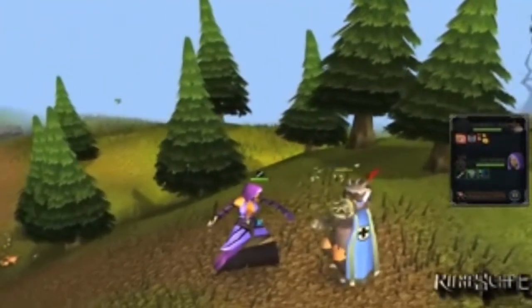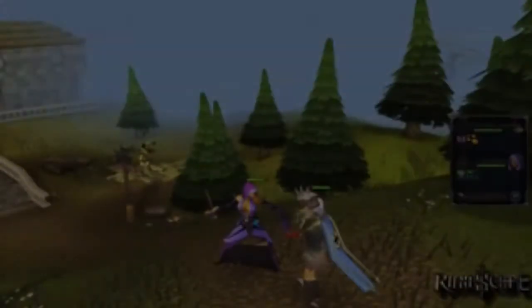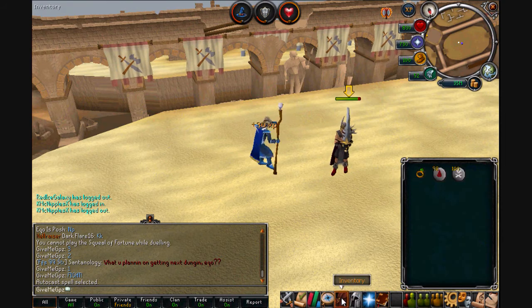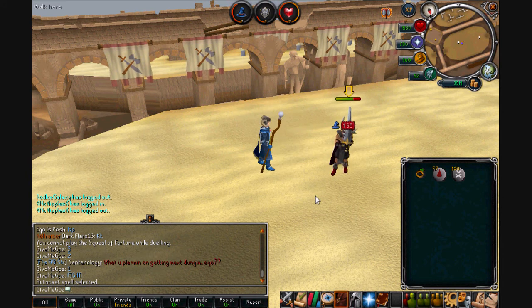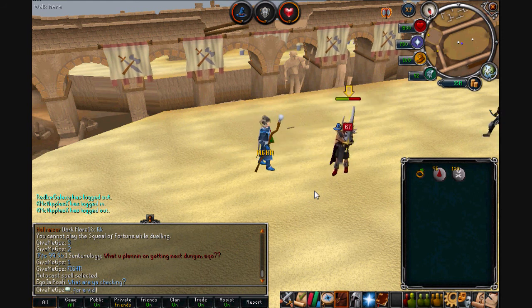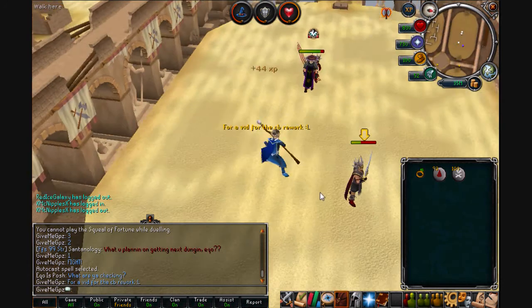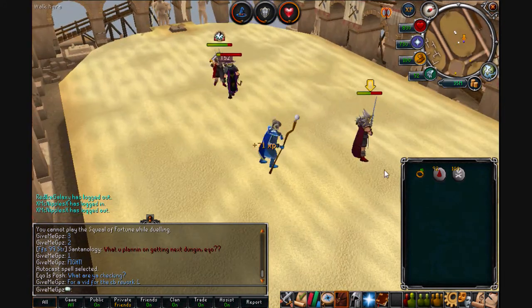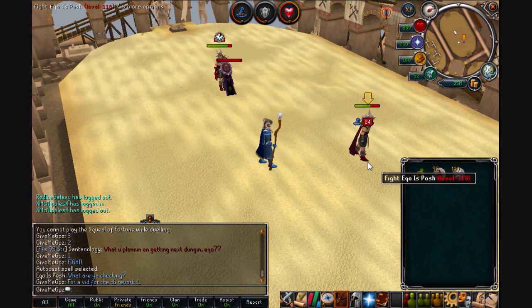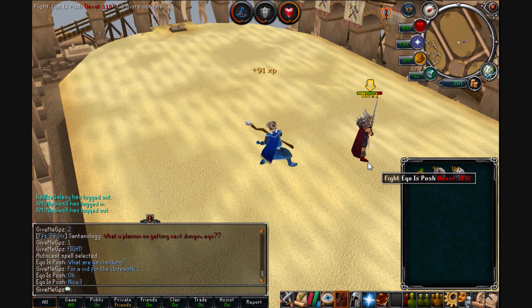Now I'm going to compare this new mage attack style to the old mage attack style. If we look at the current way that we cast magic spells in RuneScape, it is just a case of click and wait — you just constantly cast in the same way, the same combat stance for casting the spell each time. It's just a random hit each time and there's not much fun to it, just waiting for the hit to come.